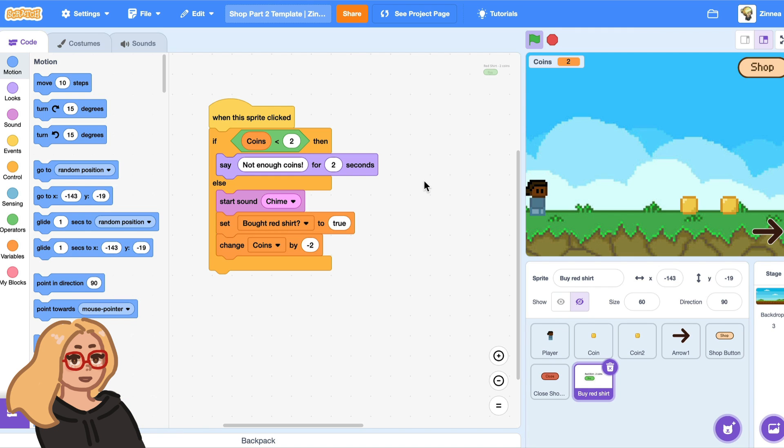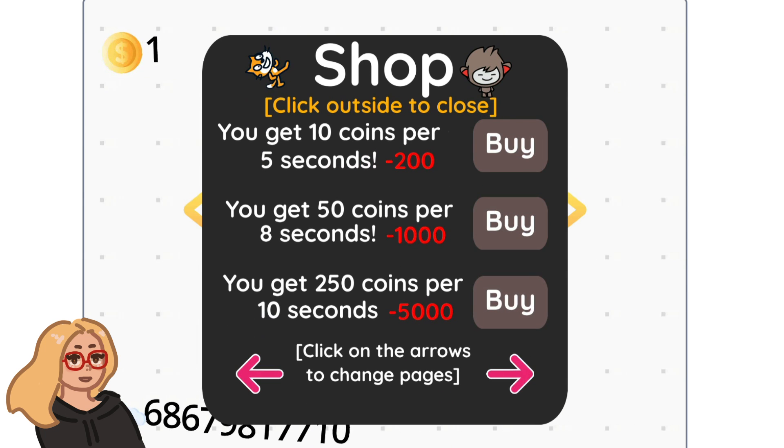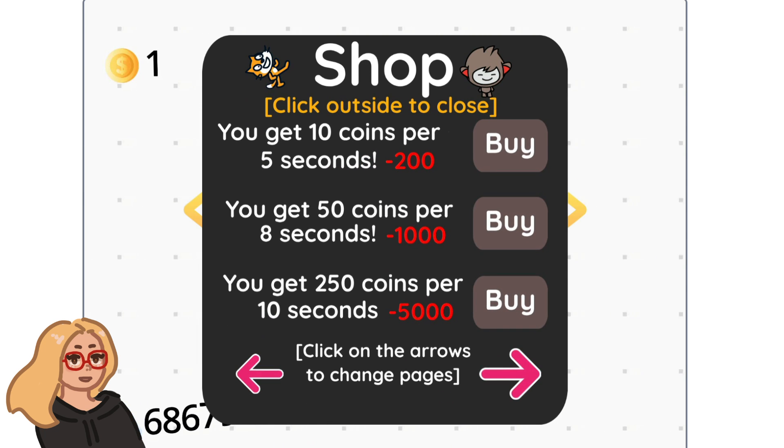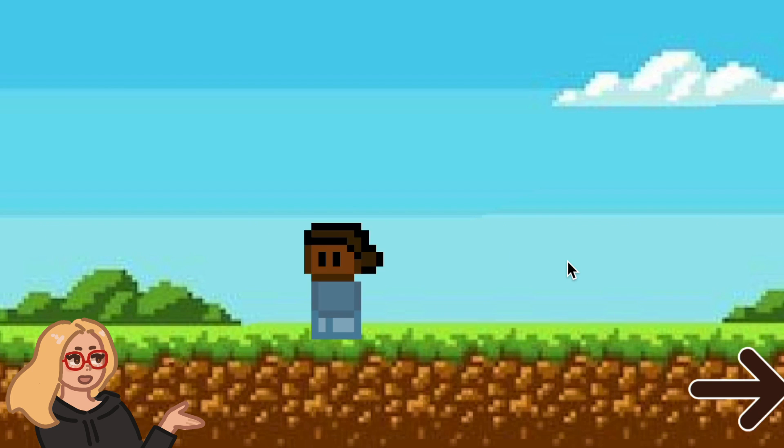I'll start with the code that I made in part one. If you haven't watched that video, I definitely recommend it. Basically, we have a shop we can open up, and there's a red shirt we can buy for the player. Now let me show you how to add an item that doesn't just affect the appearance of the character, but affects the gameplay. As an example, I will make a speed boost.